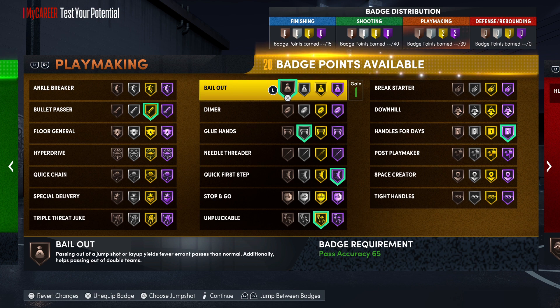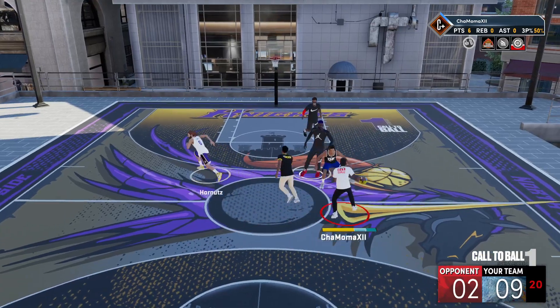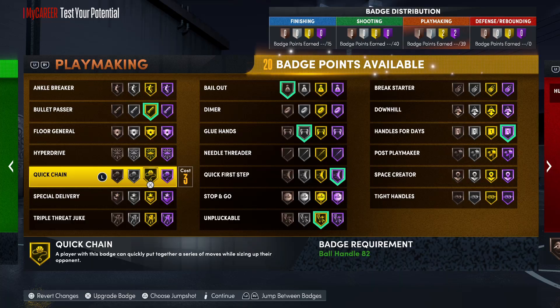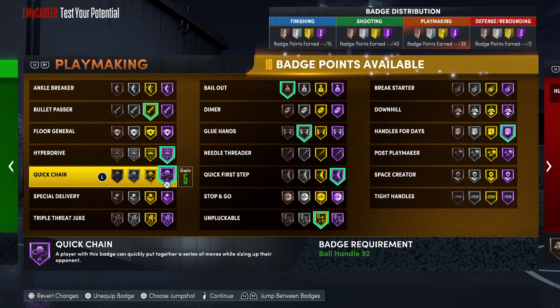For Glued Hands, you want it on Silver or Hall of Fame — Silver is the sweet spot. You'll still fumble the ball a little, and even on Gold you'll fumble, just not as much. For Bailout, Hall of Fame is unnecessary and a waste of badge points — use Bronze or Silver. If you have low pass accuracy, like 40 or 50, you might want Bailout on Silver, but only if you have playmaking badge upgrades. On next gen with high pass accuracy, Bronze or Silver is fine; anything past that there's no point.